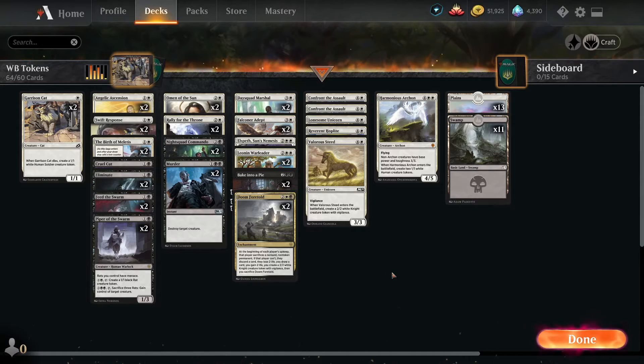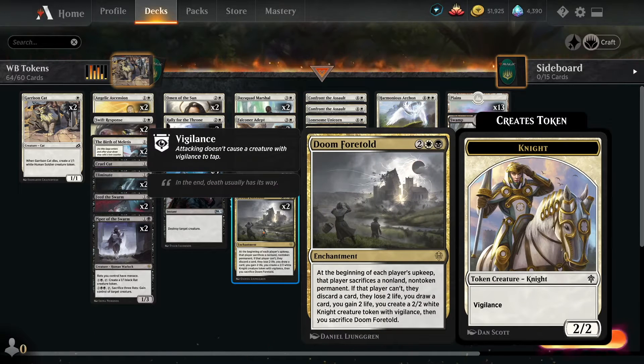We've also got a sort of alt-win-con to pump up all our guys and swing in for hopefully lethal. This is still very much a work in progress — I might post a video later where we modify the deck after more playtesting. I'm not sure about Doom Foretold in the deck. Has it really been all that useful? I put it in because it produces tokens, but I think there might be better inclusions.